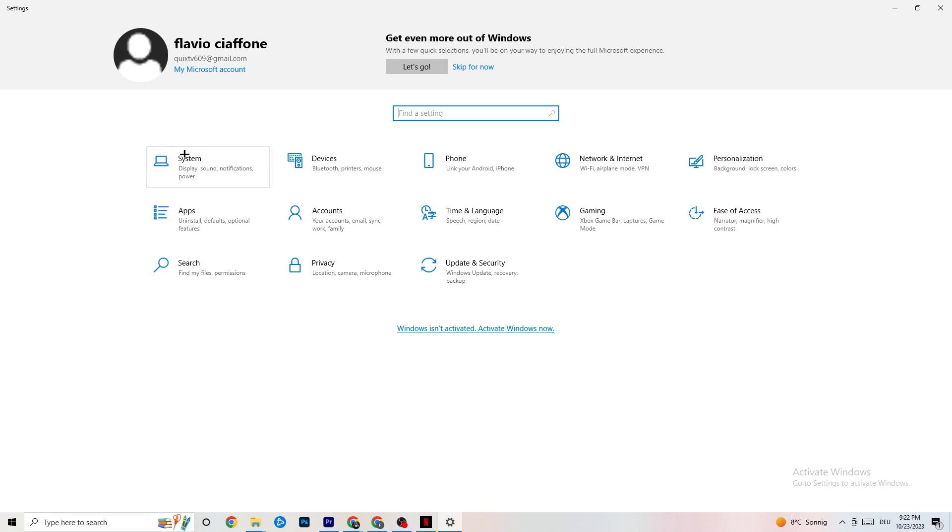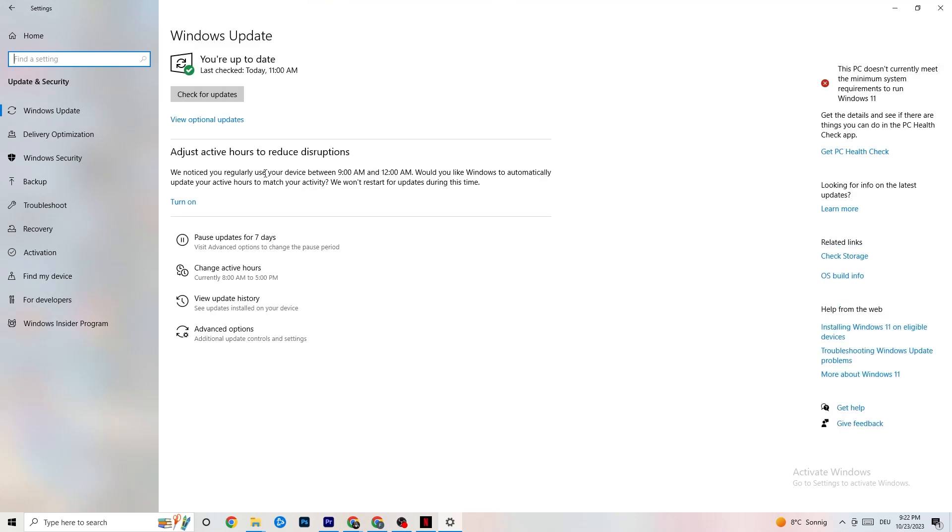The next thing I want you to do is click on Update and Security, then stay on Windows Update. This will sound a little basic, but trust me it will help you a lot. Just updating every single driver you currently have on your PC will help you a ton. Click on Check for Updates. Mine was last checked today at 11am so I don't need to update. But some PCs don't have this automated, so you need to do it manually — just check for updates, update your Windows, and you will be fine.